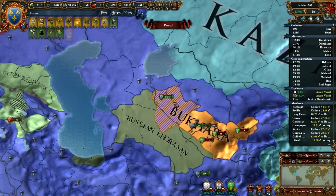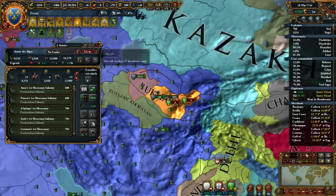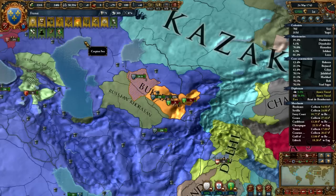In EU4, there's nothing interesting about it. It's mindless min-maxing at its worst. It's what makes blobbing safe, and that's why it's the number one thing that EU3 does better than EU4.